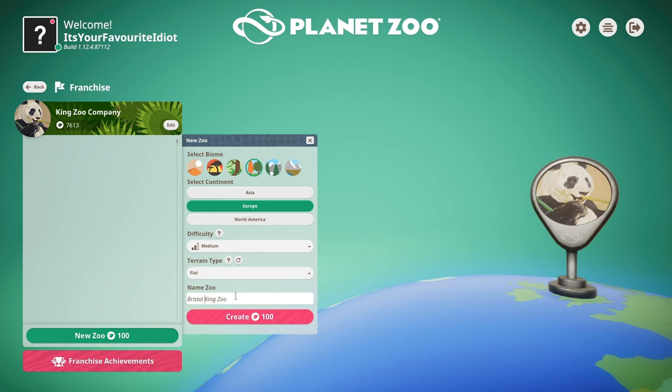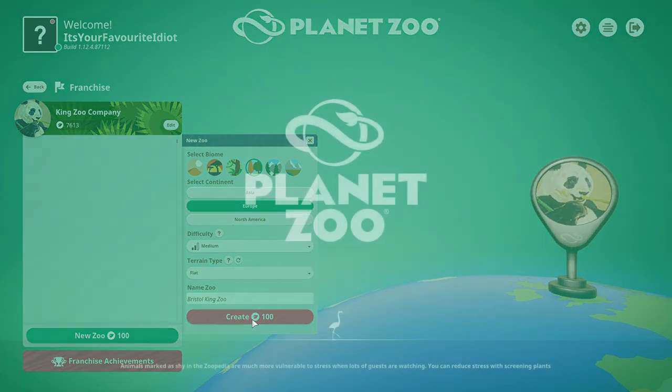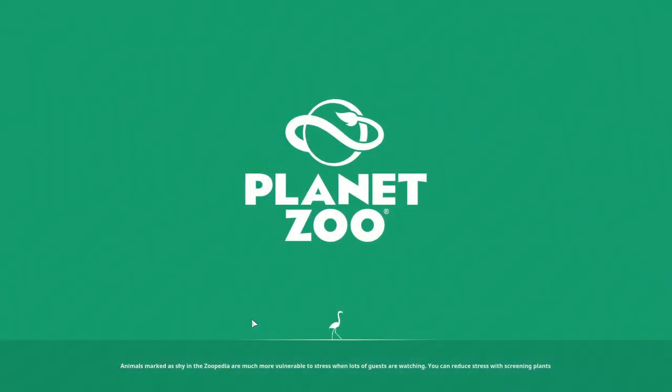It took me about five hours to come up with a name for this zoo, so I'm just going to skip past that. I think Bristol King Zoo is probably a good name. I don't know if I can change it later — if I can't, I'll just deal with it. Bristol's a pretty big place in England, so that should be a nice place to start off our little zoo franchise.